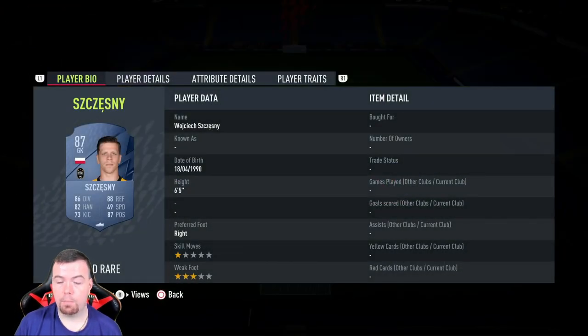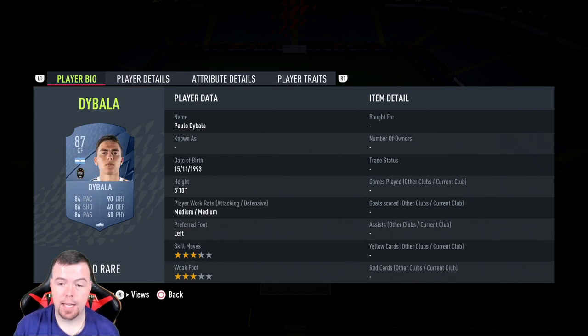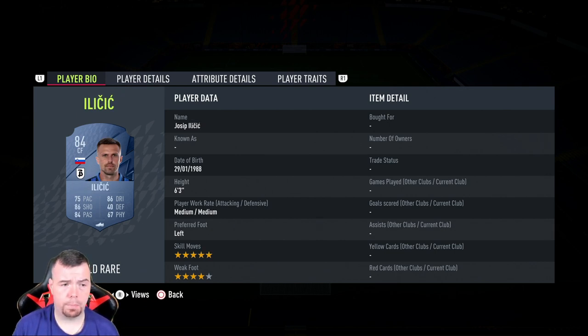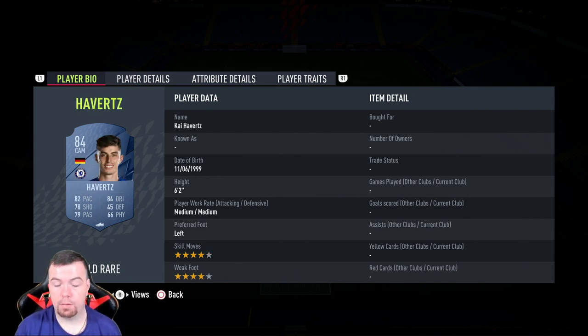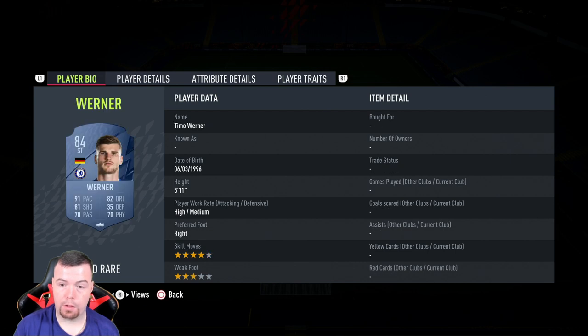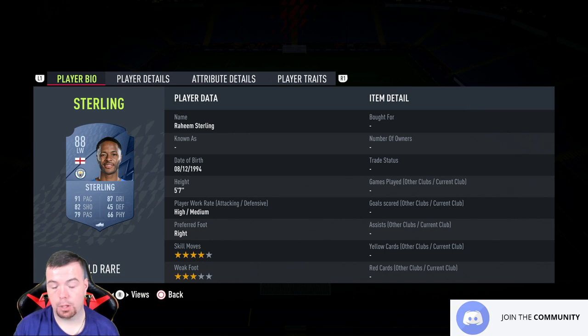Chesney is 16.5k — the cheapest 87 rated card at the moment. Castillas is 12k. Dybala is 16.5k as well — they are the cheapest 87s according to FutBin, so take that with a pinch of salt. Skriniar is 12k, which is good. Iličić is 3k — cheapest 84 rated bar Tadic, but you can probably get away with Tadic. Mabitz is 3.5k, Tielemans is 3.1k, Foden is 3.4k, Zaha is 3.3k.